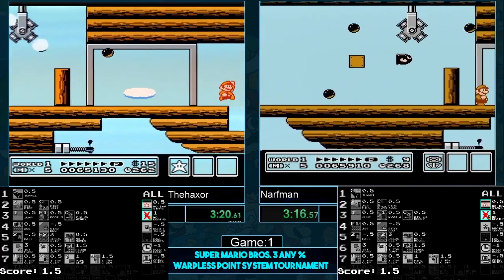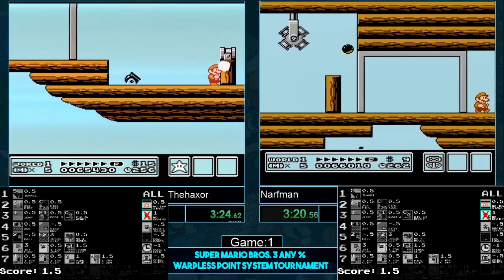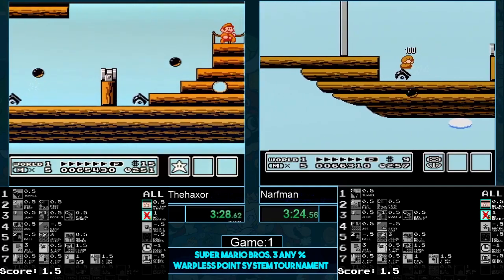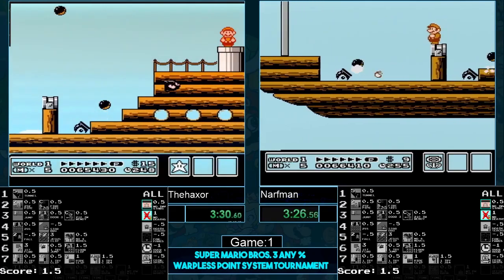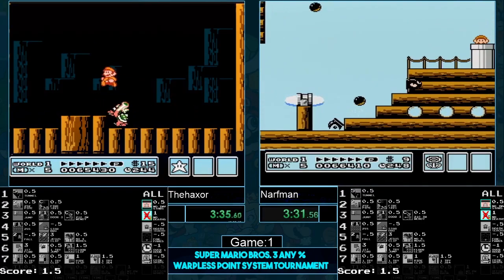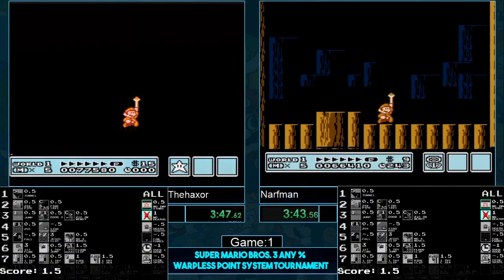We will be having a finals after-party in my stream after this — we'll talk about who gets the cash. Standard fire kill on Haxer's side, misses one fireball, goes with a stomp, nails it. Narfman with a double shot, misses a fireball as well, goes to the stomp — both with the exact same outcome. Right on!